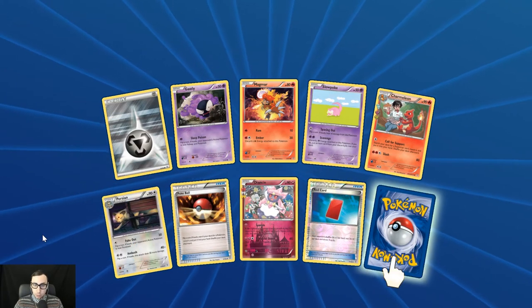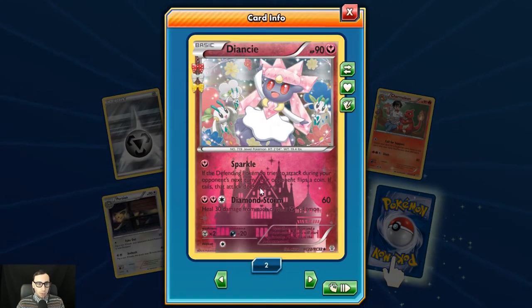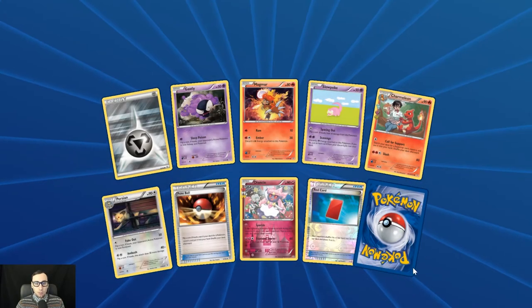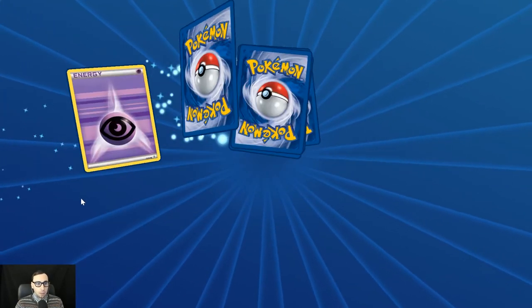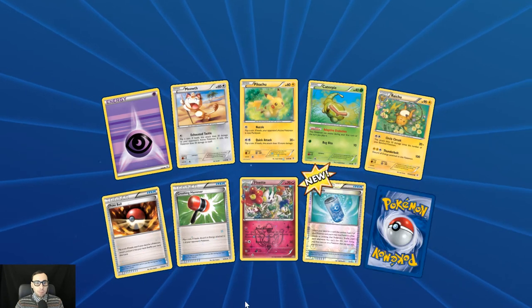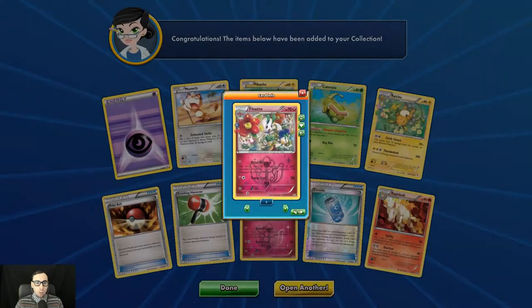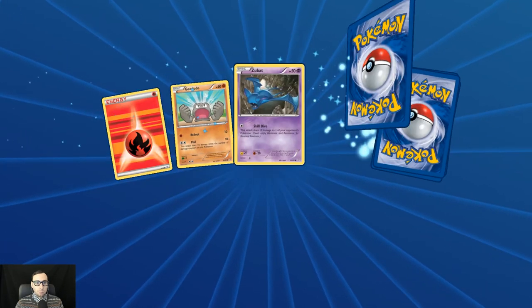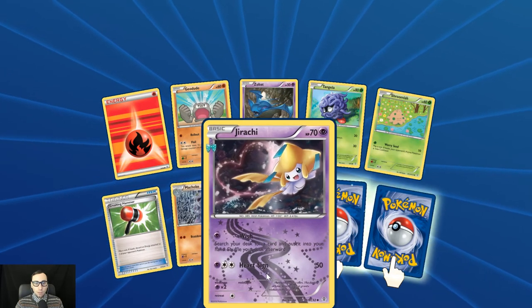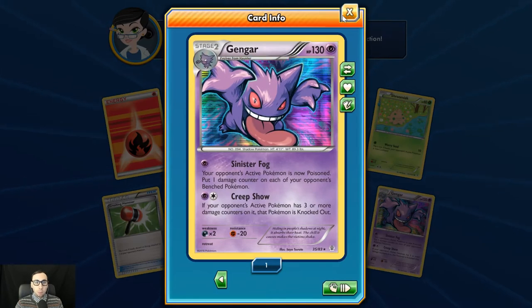Jynx was interesting because there was controversy over her design when she first came out and they had to make some changes there. The RC reverse holo Diancie with the little fairy castle in the background. Another Gyarados — come on, we are getting jinxed, that's like the sixth Gyarados. First holo Evo Soda, regular rare Rapidash, and that RC Floette. Jirachi again showing up. Reverse holo Gyarados this time, a little bit different, and a holo rare Creepshow Gengar — pretty good.